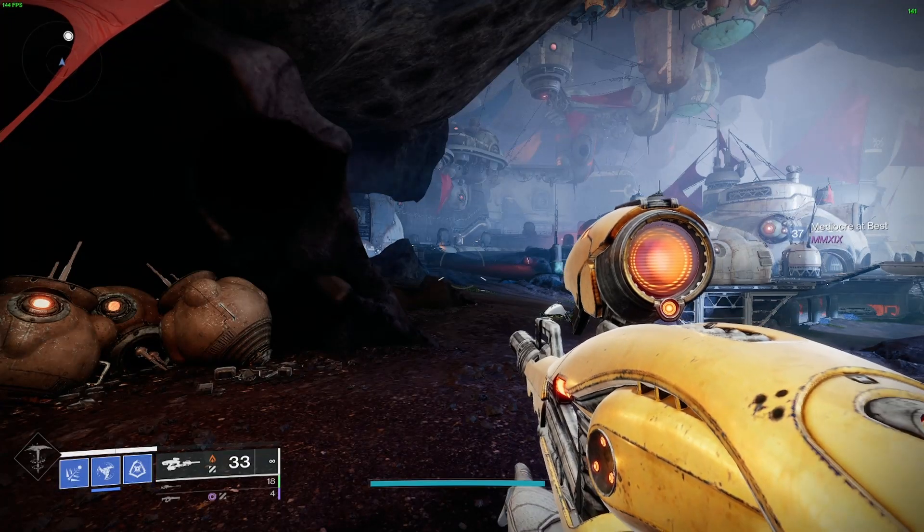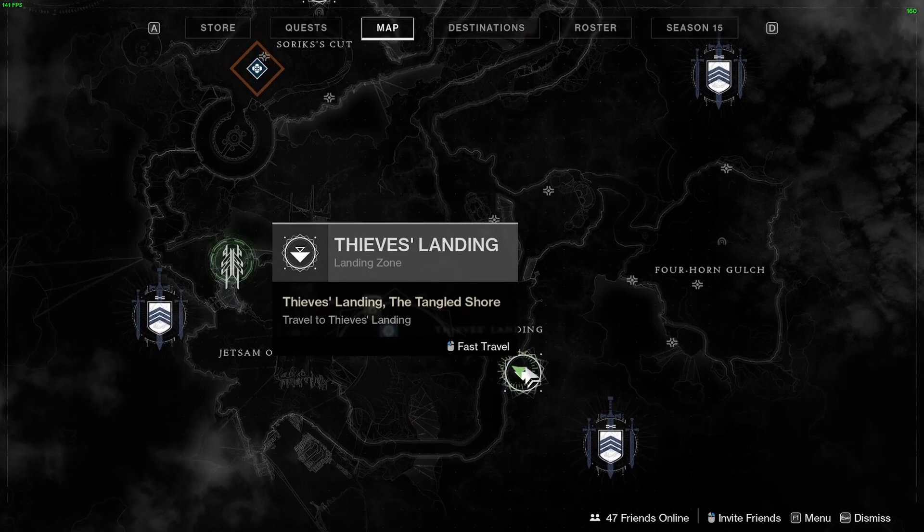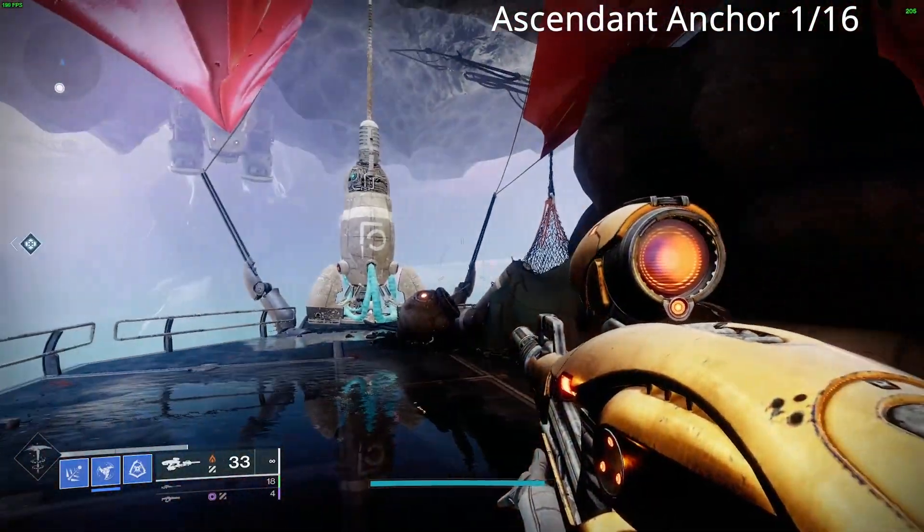Hey, what's going on everyone? Today I'll be showing you all 16 ascended anchors on the Tango Shore. First thing you want to do is head over to Thieves Landing. The first anchors are located here — just follow my path.